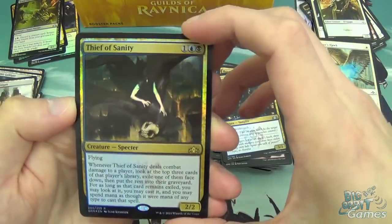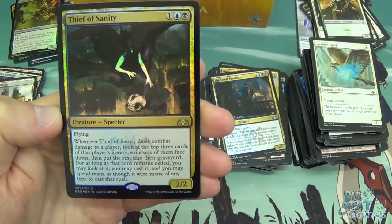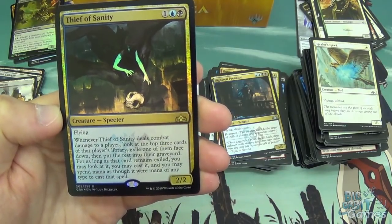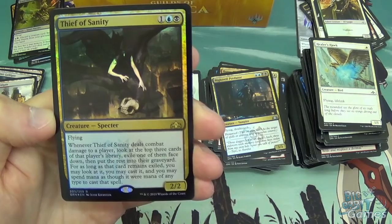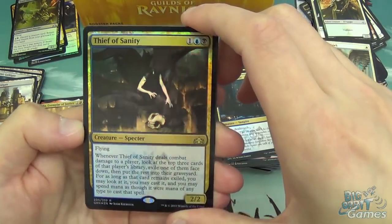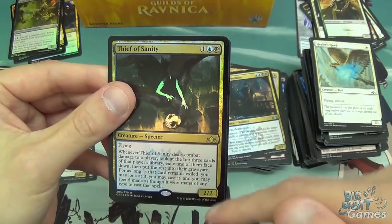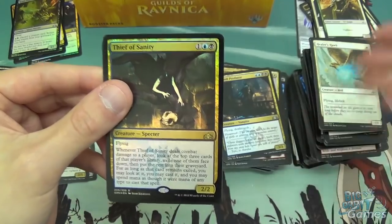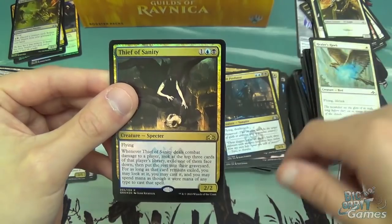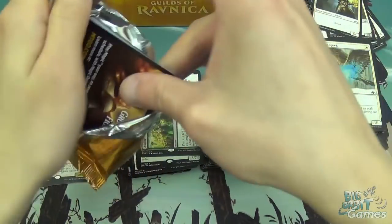Thief of Sanity: whenever it deals combat damage to a player, look at the top three cards of that player's library, exile one of them face down, and put the rest in the graveyard. For as long as that card remains exiled, you may look at it and cast it spending mana as though it were mana of any color. It's got evasion so chances are you will deal combat damage. Free casting cards is pretty good. Also, it doesn't exile it underneath itself — it just exiles it face down. So as long as that card remains exiled, it's not like hostage taker where once the card dies you can never cast it again. Whenever you want, you can cast that spell even if the creature is dead. Kind of a cool effect.